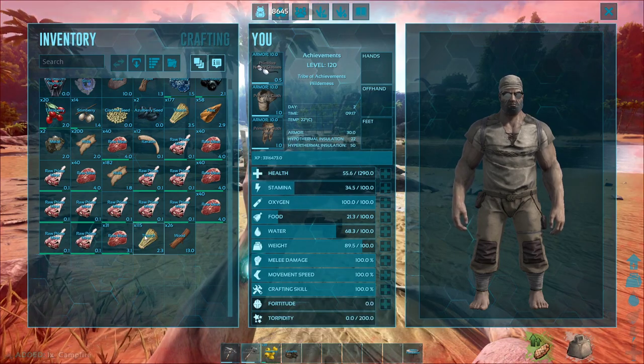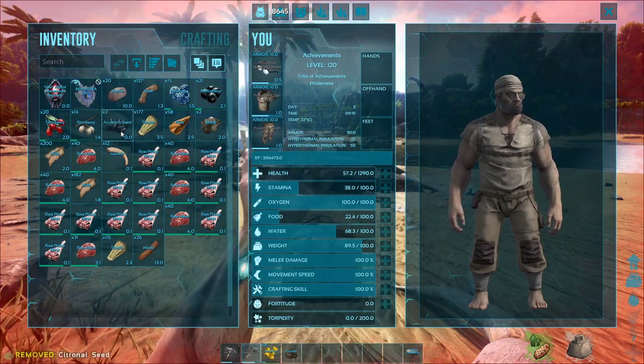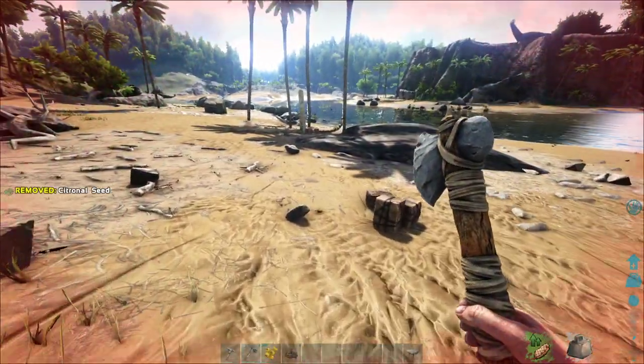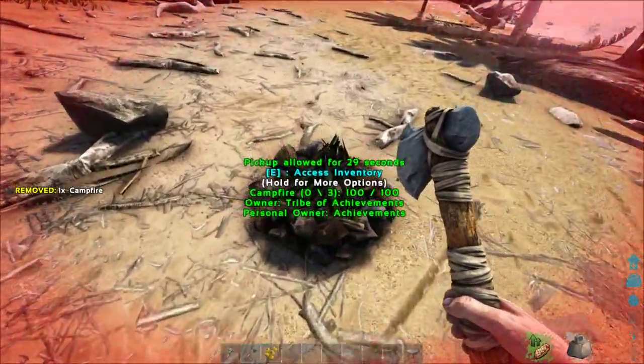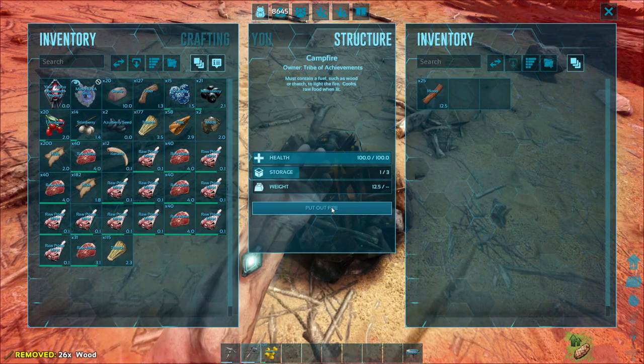When you're getting attacked by a carnivore, you can hit O to drop things in your inventory if you just don't want them anymore. So if you don't want the seeds, just hit O. Place the campfire, put wood in it, and then light it. Then put some meat in there.